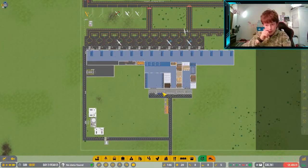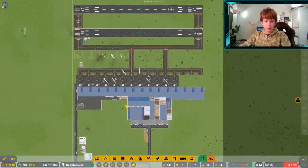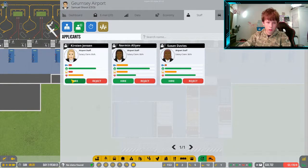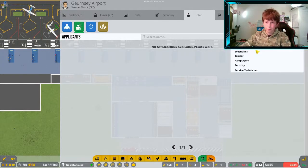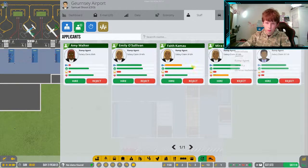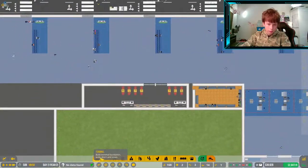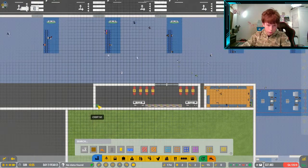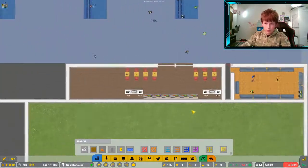No delays and we've got 30,000 cash. I think we're going to need to hire some more staff to run this place — more ramp agents will probably be needed. This is a food place so it needs a nice wood floor — bam.